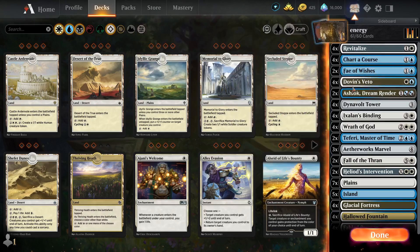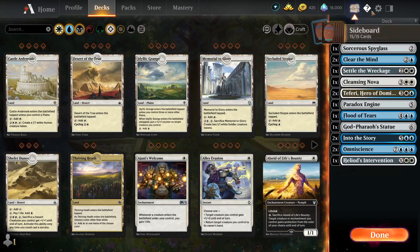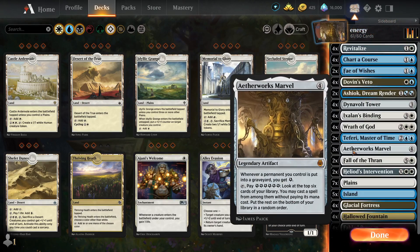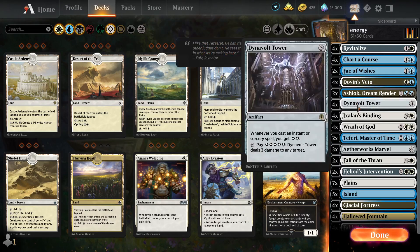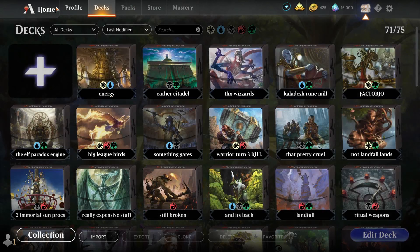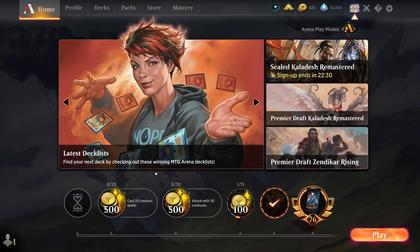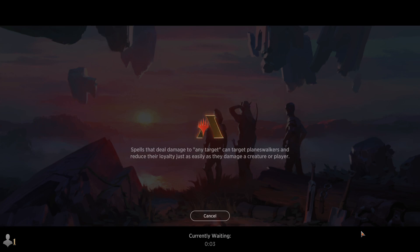You play any of the cheap spells, you get enough energy to cast this. Paradox Engine untaps the Aetherworks Marvel. Aetherworks Marvel can search something out again, and if you're lucky enough, you can create an infinity loop. Admittedly, that's not necessary for this deck, but that's just how it goes. Without any further ado, let's get cracking and see what happens.